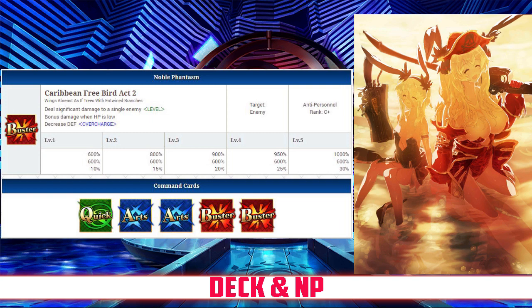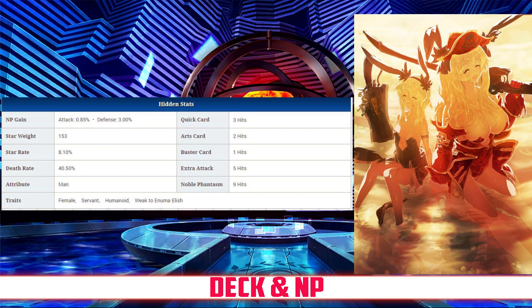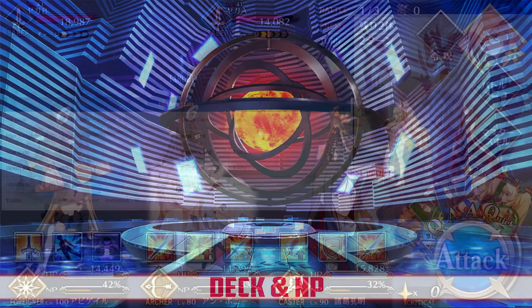It also deals bonus damage when HP is lower, and decreases defense of an enemy between 10 to 30% depending on overcharge. Her Quick Card hits 3 times, her Arts hits twice, her Buster hits once, and her Extra Attack hits 5 times. She has a Noble Phantasm gain rate of 0.85% and a star rate of 8.10%. This amounts to above average Noble Phantasm gain because of the two Arts cards and high NP gain rate, but mediocre star generation because of only one Quick Card.